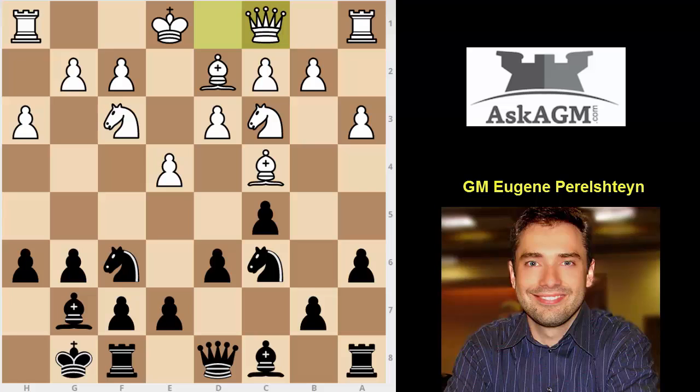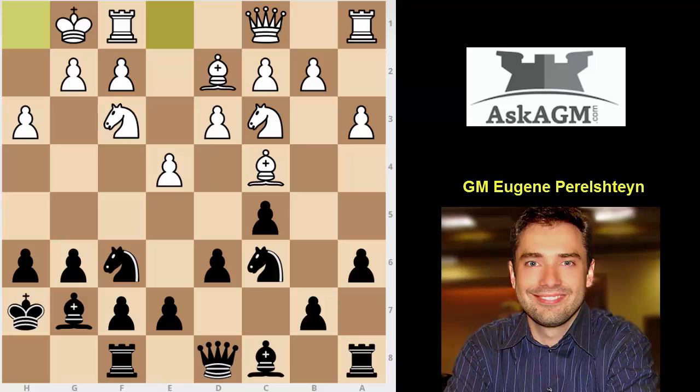So let's see what white does next. Queen c1 — very sneaky move. He's setting up a battery on the pawn on h6. And good job for noticing that king h7 is the right way to stop all of this counterplay. White castles. b5 — good move. Bishop a2.